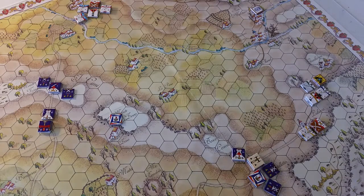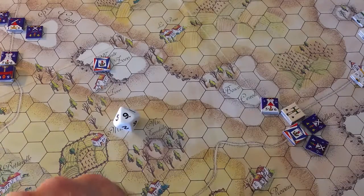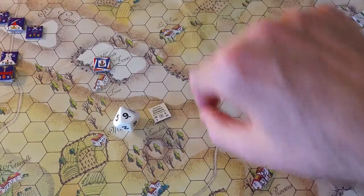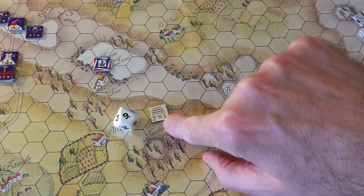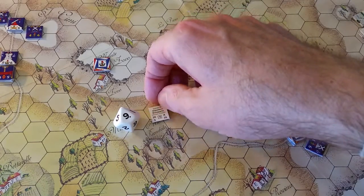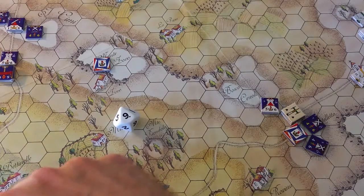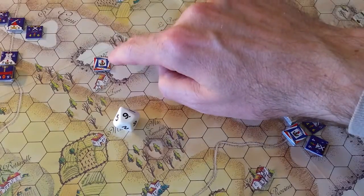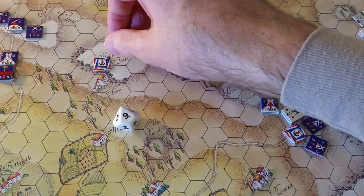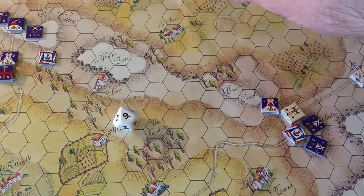Even though Napoleon might want to move both Massena's first line and Leclerc's cavalry, he only gets to attempt to move one. We'll go ahead and try to move Massena's first line. The French side tested against Napoleon's command value, which is the boxed nine, and rolled a nine — just barely succeeded. Massena's first line headquarters is moved over to the new position.